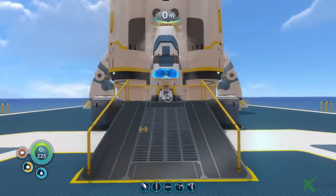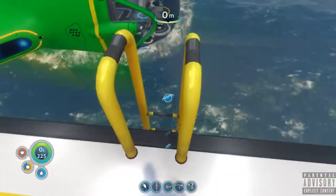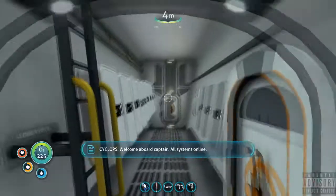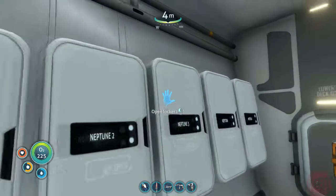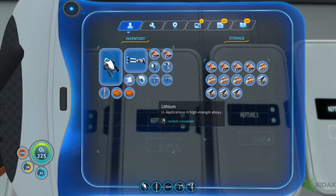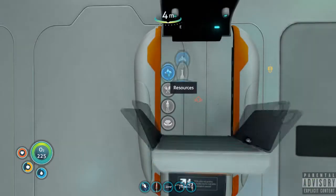Climb the ladder — I climb really slowly for some reason. Oh, this rocket's starting to look good! Next, the cockpit: I need a cyclops shield generator, a plasteel, and enameled glass. I do need an enameled glass. I have one. And a computer chip — two table coral samples, a copper wire, and a gold. The reason it wanted me to have the two quartz and the stalker tooth was to make the enameled glass.